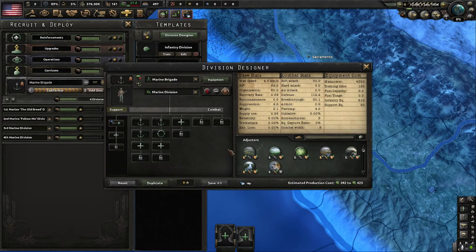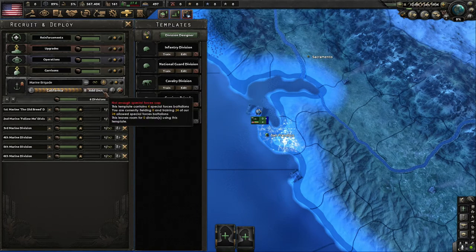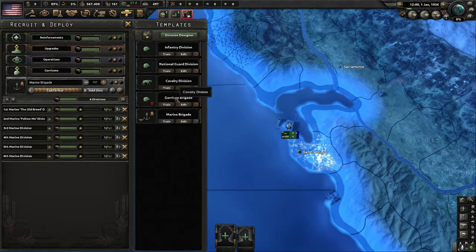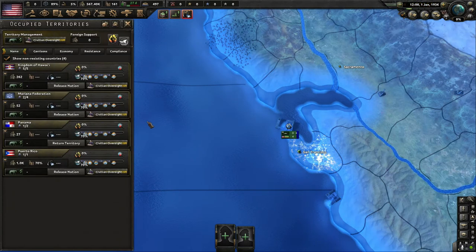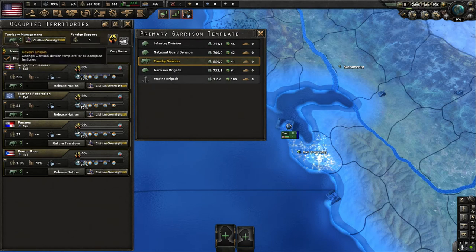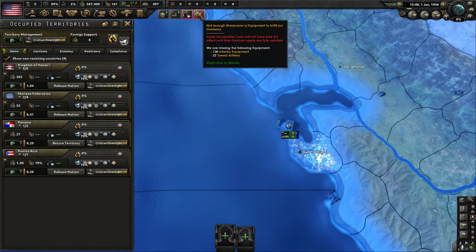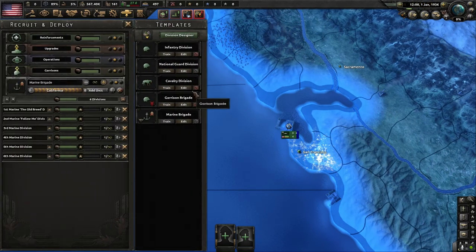This is the training screen, which also lets you edit your divisions — very important, and I'll talk about that later. We can recruit six units of marines, so we'll train six in San Francisco and send them to the Pacific as needed. Over in occupied territories, I'm going to switch the garrison divisions to National Guard. It says 'not enough manpower or equipment' — it'll fix itself. We do not need these cavalry divisions and can't get rid of them otherwise because they're stuck as garrison divisions.